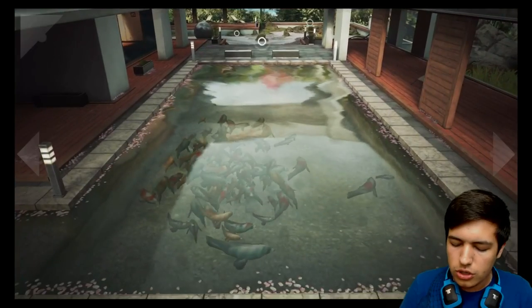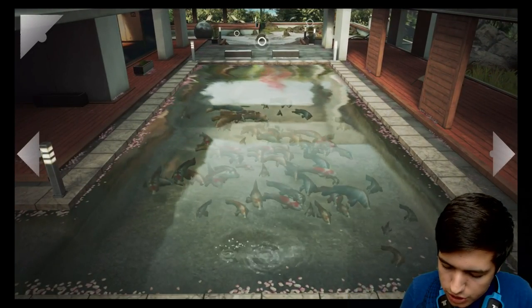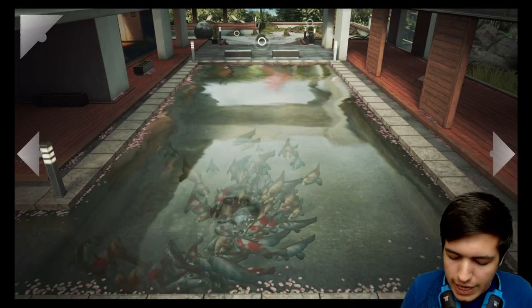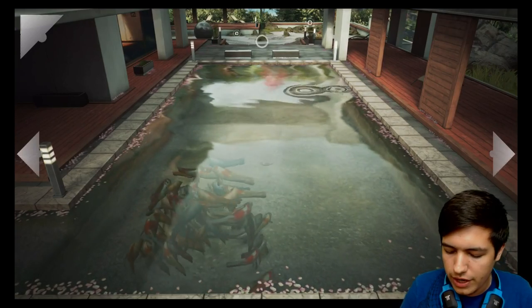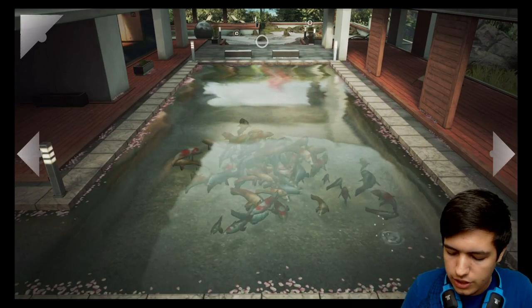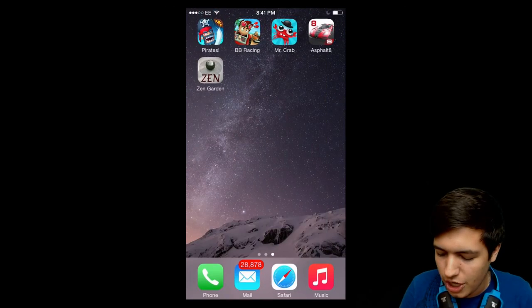You have a little pond and you can look at the water effects — the water looks super realistic. When you tap on the water, you can bring the fish to you and everything works really well. It basically allows faster 3D rendering — I believe it's 10 times faster than without Metal, which is obviously amazing.